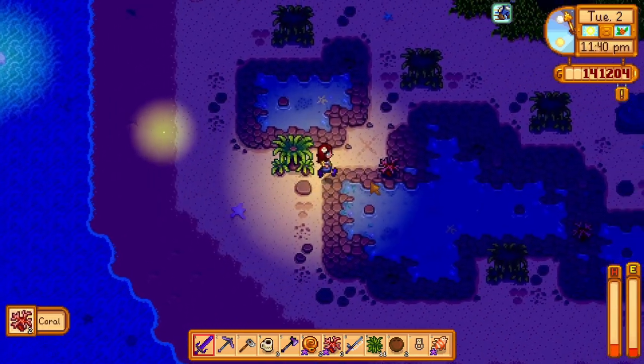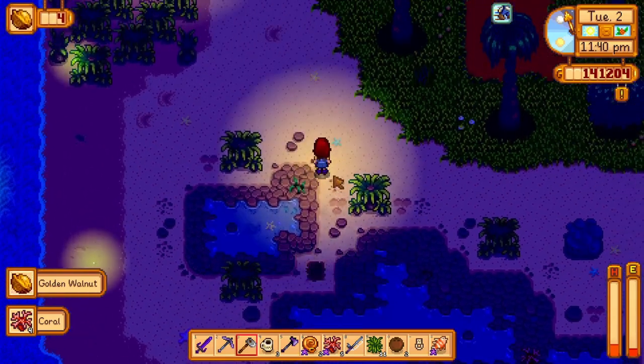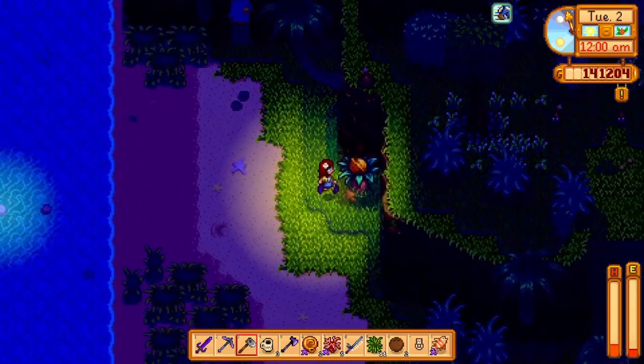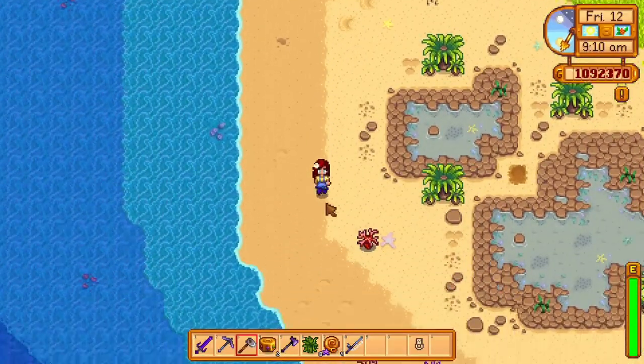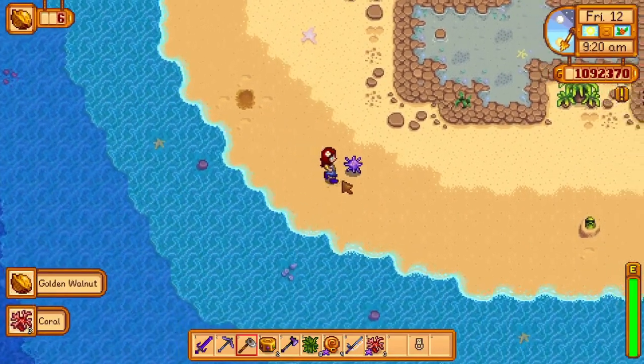Right over here on the beach is an X in the sand — guess what you will get from digging this spot. In front of Mr. Key's golden walnut room is a golden walnut just sitting in plain sight on this bush. Right across from that X, you will see four spots on the ground. Between them is another golden walnut.